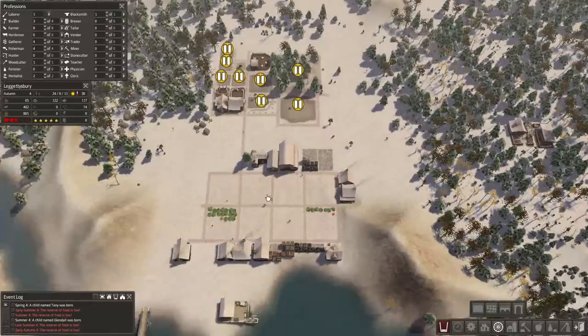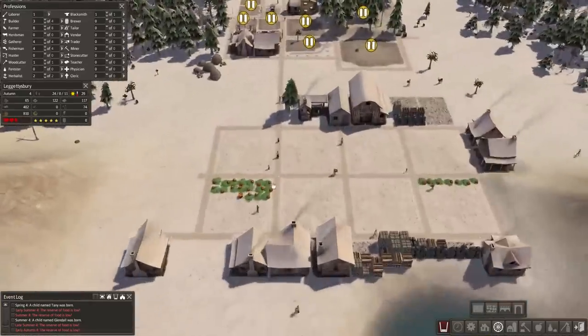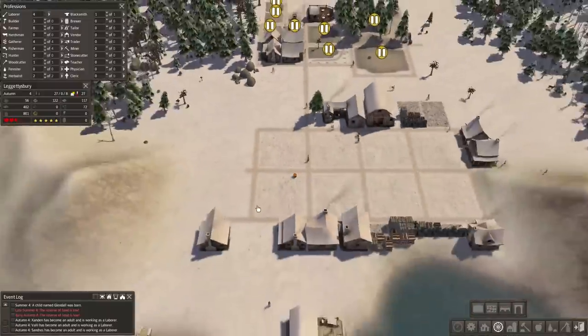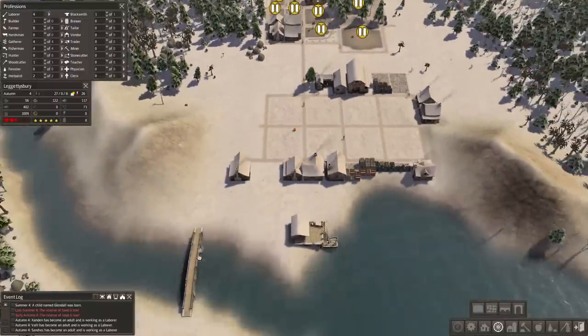It's winter now, which means no more crops. Why don't you guys pick up your pumpkins? Pick them up faster — they're going to rot! Faster! Okay, and we just got three new laborers — awesome. I think I am going to go ahead and put in that fishing hut.